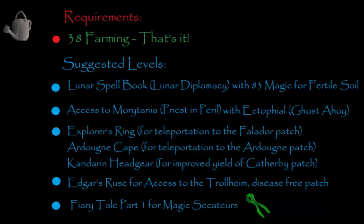The Kandarin Headgear gives you improved yield from the Catherby Patch, so instead of getting just 10% with the Magic Secateurs, you'll be getting around 15 or 20% because of wearing the headgear. And then Edgar's Ruse Quest gives you access to the Trollheim disease-free patch — it's a bit of a tedious quest but you do get a disease-free patch where you can plant higher level herbs and they won't die no matter what. Make sure you do use Super Compost as that affects the amount of herbs you get when harvesting.